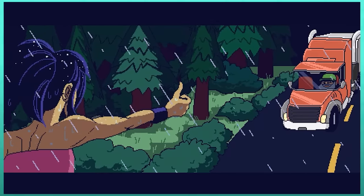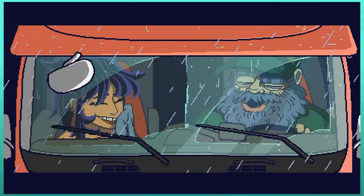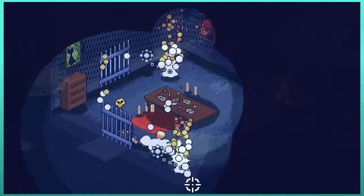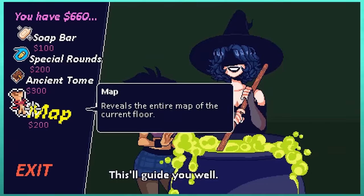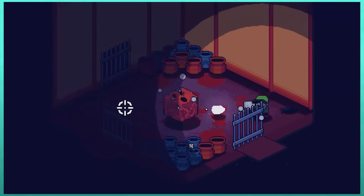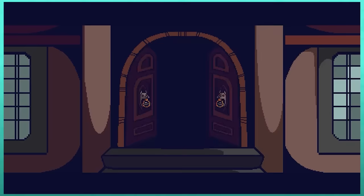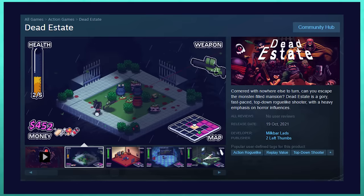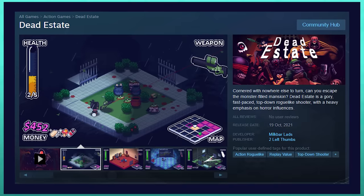Maybe pixel art based games filled with violence whose names start with DE and end with E are your thing — what specific tastes you have. If so, you should check out Dead Estate over on Steam. This is a game that I am publishing through 2 Left Thumbs. It is coming out in less than a month. It's a top-down roguelike shooter with Halloween and horror influences. It has quite a bit of its own secret content, unlockable characters and more to discover, with near infinite replayability. It would help us out so much if you gave that a wishlist. I promise I'll stop plugging it all the time once the game actually comes out.